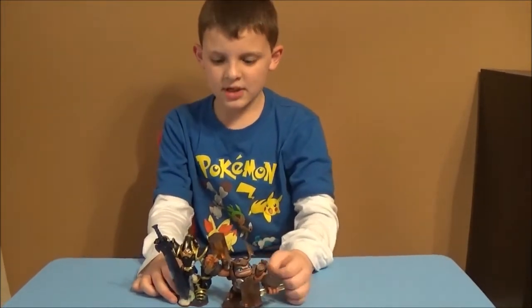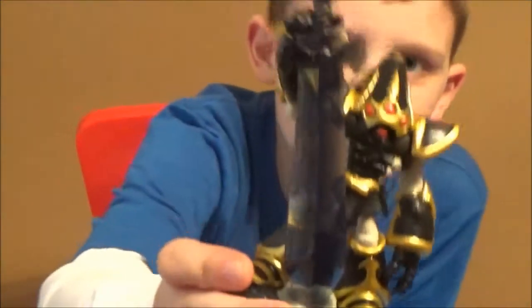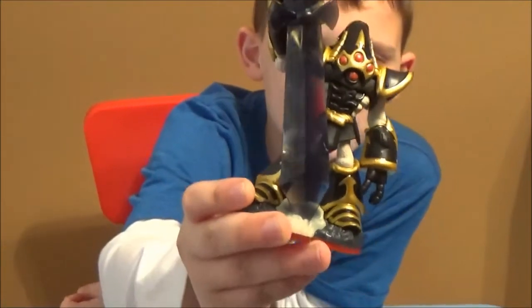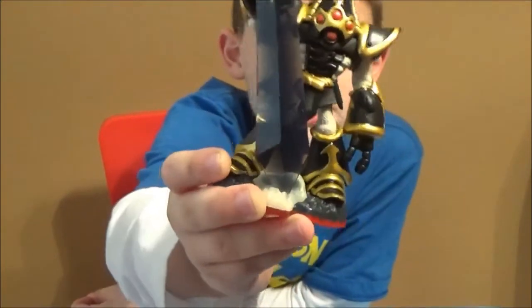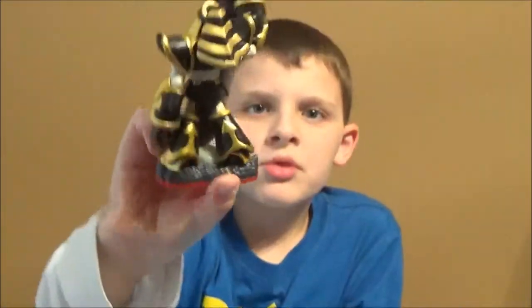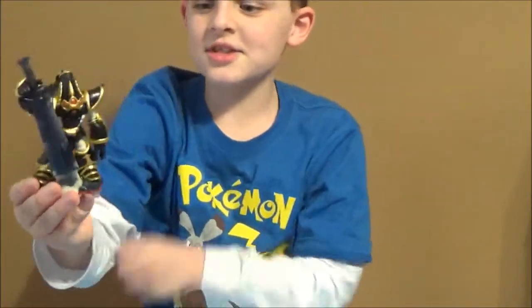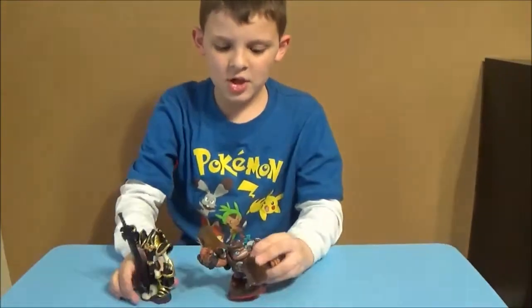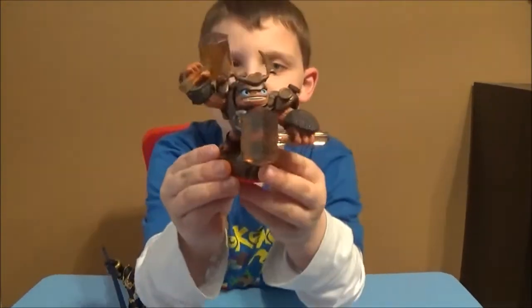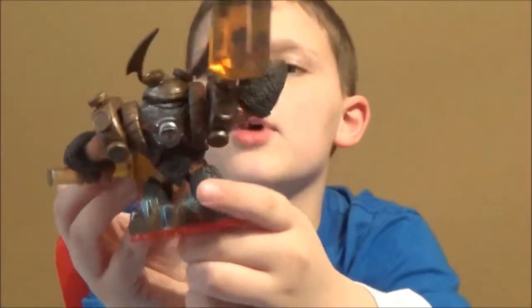We got these Skylanders unboxed. First we have Crypt King, looking pretty awesome with his sword — he's like an Egyptian mummy guy. And then we got Wallop, looking pretty cool with his traptanium hammers. He's like a rhino.